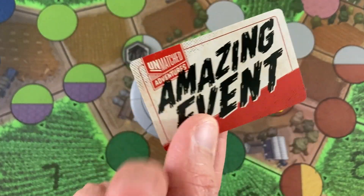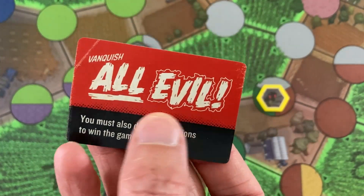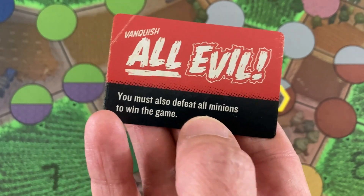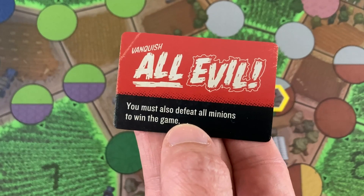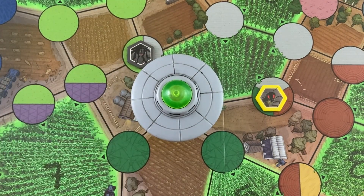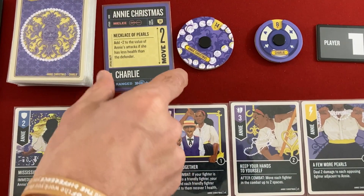They also have event cards that can make the game tougher by drawing one to three of them. I'm using the Vanquish All Evil one that forces me to defeat all of the minions. So normally I could technically ignore the Tarantula and the Ant Queen and go straight for the Martian Invader's face, but I have to defeat everybody this time.